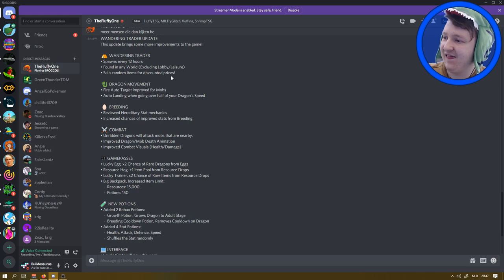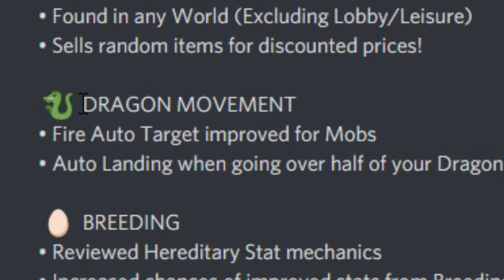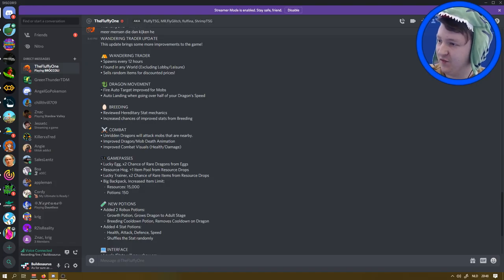On a mutation bot. Dragon movement: fire auto target improved for mobs. What does that mean? Fire auto target - if you are on a dragon and you spit fire, it will hit way easier now. That is so nice! Finally. Literally in the last recording I was complaining - can we please get better fighting? Because I'm bad at aiming in this game with the fire. So if that's better, that's going to be so awesome.